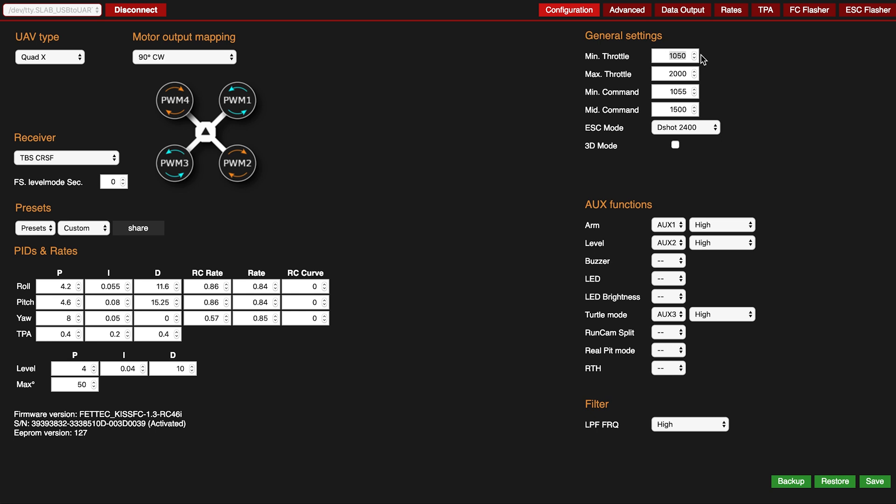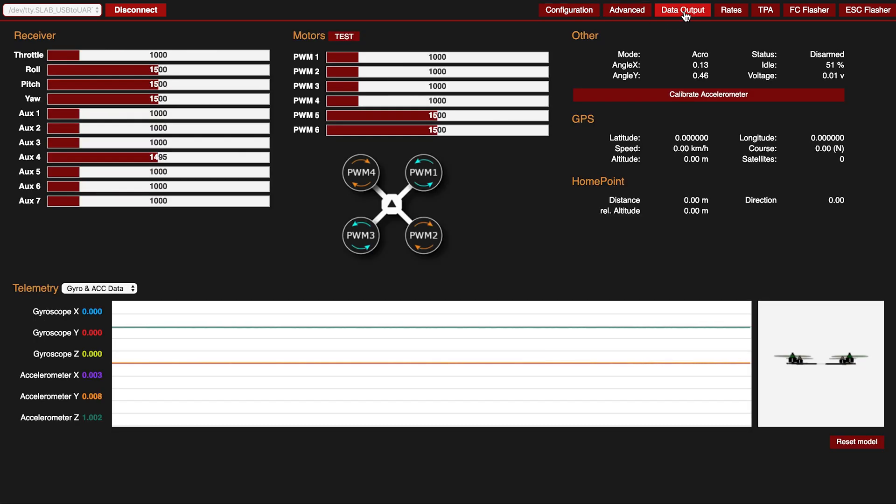So let's switch this min throttle to 1057 and the min command to 1000. This will activate the PID loop at all times, 100% of the time. Save that. So now when I throttle up I'm going from 1000 to 2000 instead of 1057 to 2000. When I arm, as expected, we're getting around 1057 outputs to the motors. Now I want you to keep your eye on the motor outputs - I'm going to throttle up nice and slow. So now I'm at 1020, 1030, 1040 - and those motor signals haven't moved. They're still all at around 1057. Keep going - 1052, still nothing. So now I'm just over 5% throttle and the motors haven't been asked to change anything yet.